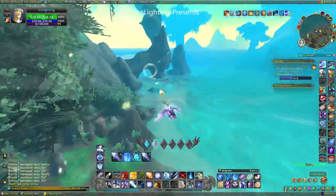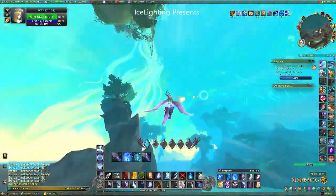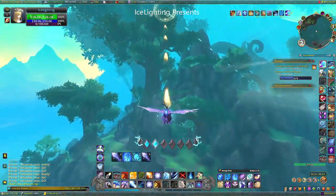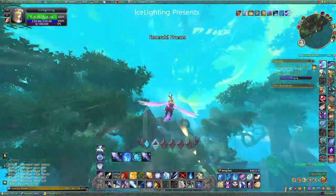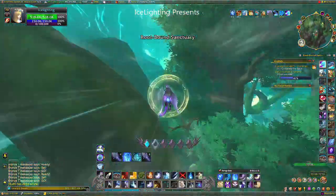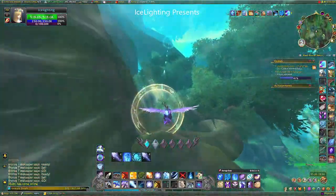So boosting and then boosting again, dropping down low and then ascending up. We're trying to save vigor, so I'm trying to use as little vigor as possible at this point. I've ascended up — we're going to need a lot of vigor to get up the tree. So ascending at that point so I can nab this one.